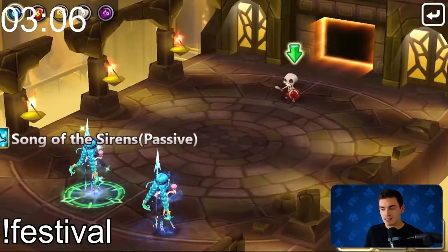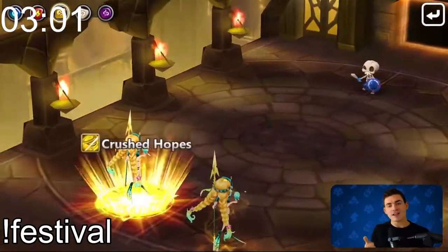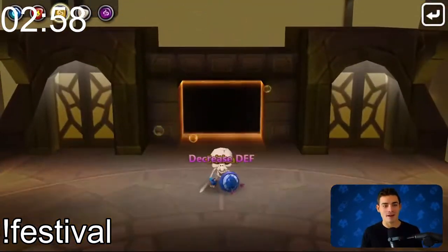Which is the perfect segue into number nine, which is the Skin Diver Mermaid. I don't think that this skin gets quite enough attention. It is a great beach skin interpretation for the mermaids, and it also comes with a buddy. Stellar animations, stellar design — deserves number nine.